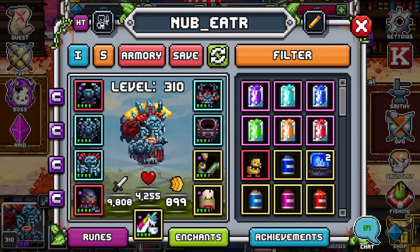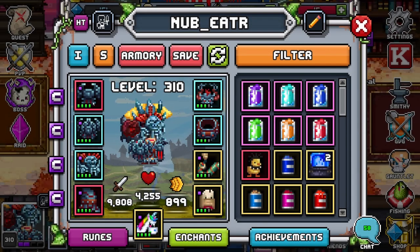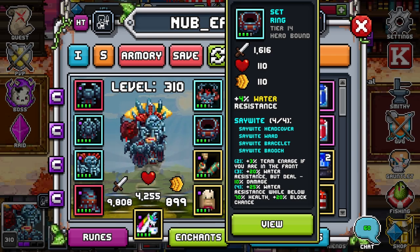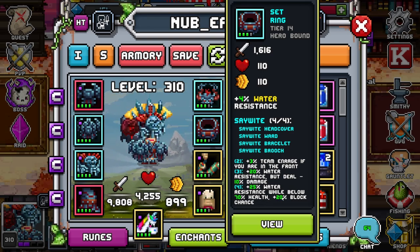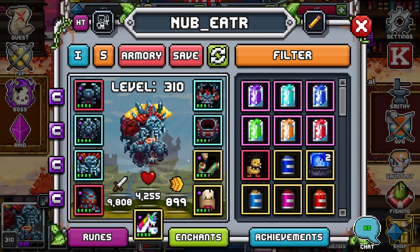Right now I'm going to be rocking two Mythics and a 4P set, all from tier 14 Titans. You don't have to run these Mythics — you can literally just run the set or whatever you're running right now. Any set will do depending on your setup. I chose this one because I like the resistance it comes with since I'm farming a lot of Titans. I have 20 water resistance but deal 10% less damage, which is fine because I have deflect. I also have 25% water resistance while below 70% health, plus a little block, and if I'm in the front, 3% team enrage. It's a very solid set for the Titans world boss.